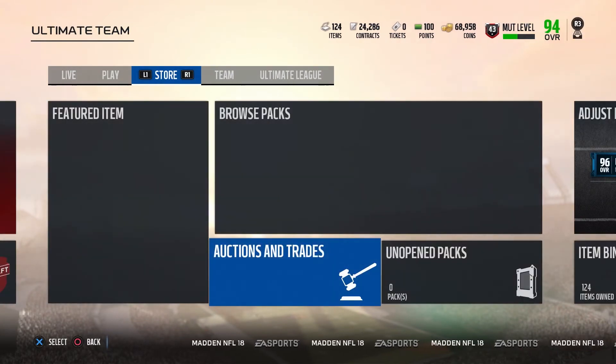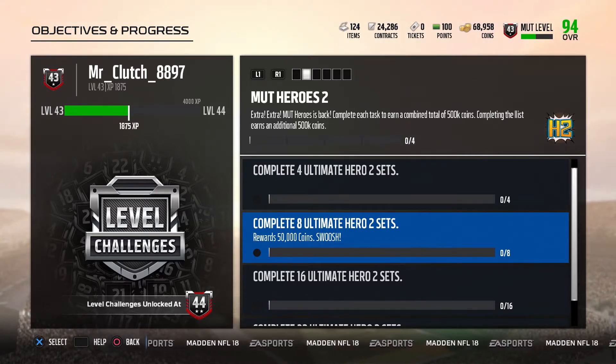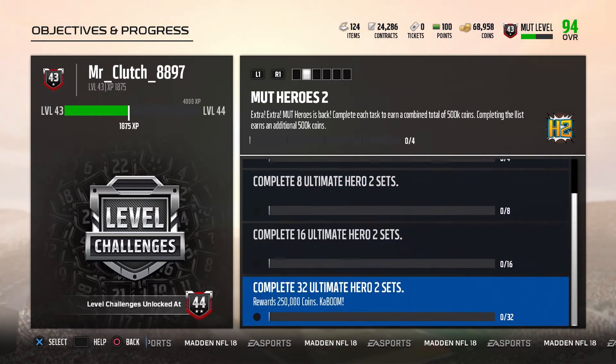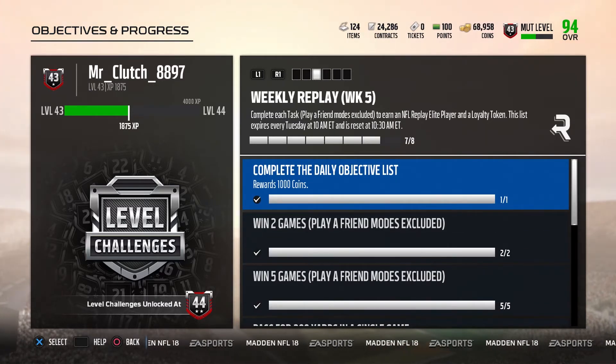So let's check out the solo challenges and objectives. For the objectives, you complete four Ultimate Hero 2 sets and you get 25,000 coins; complete eight sets you get 50,000 coins; complete 16 you get 175,000 coins; complete 32 you get 250,000 coins — that adds up to 500,000 total. And you get an additional 500,000, so you can earn 1,000,000 coins from doing all 32 Ultimate Hero 2 sets. But who's got the coins for that? Unless you're Mr. Golden Sports over here, you ain't got the cash for that.